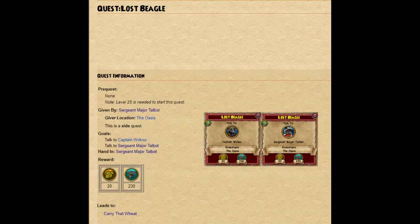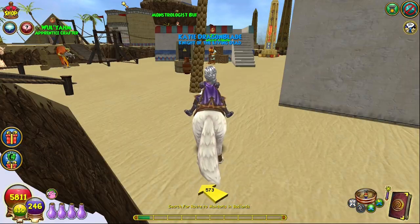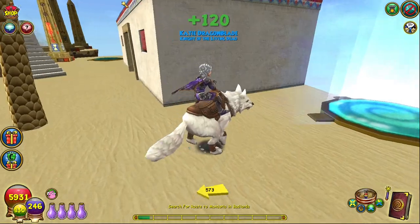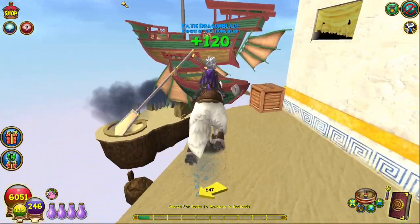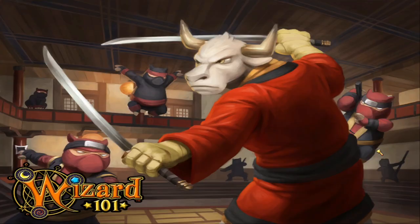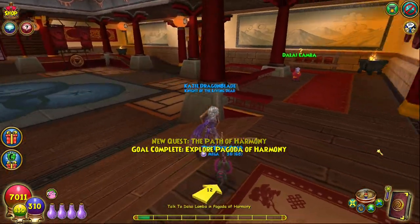You get access to Kembalong Village starting at level 25 from a quest from Sergeant Major Talbot in Krakatopia, and you'll eventually be able to take this teleport from Krakatopia to the boat which will transport you to Kembalong Village, which is actually technically in Mushu for some reason. Once you're there you first have to complete the quest for the first dungeon before Hollow Mountain called the Bagoda of Harmony, but thankfully it's pretty straightforward.